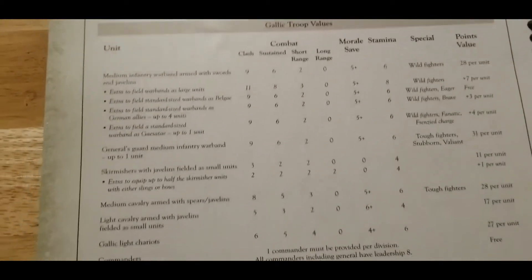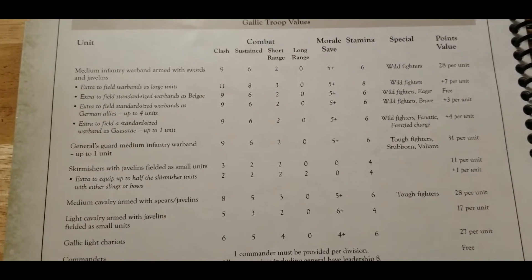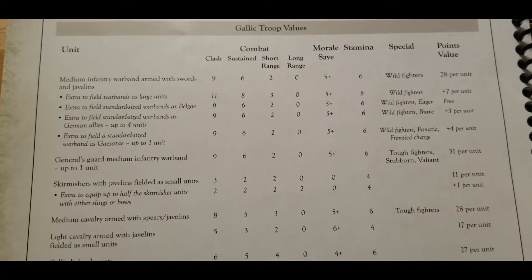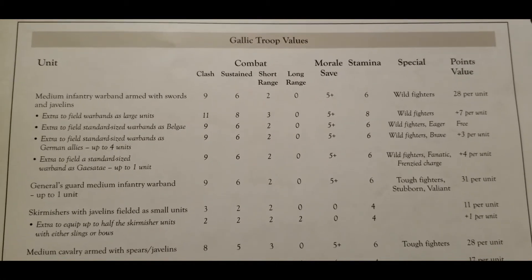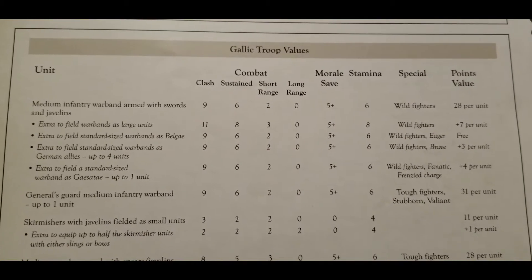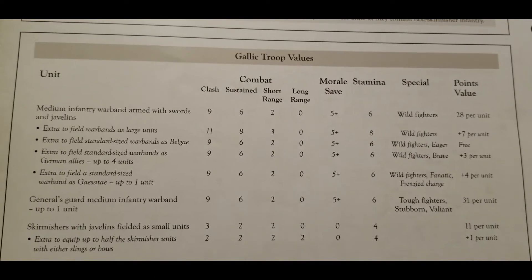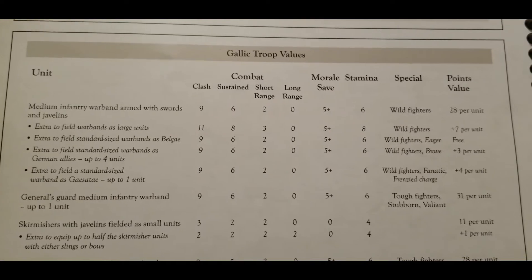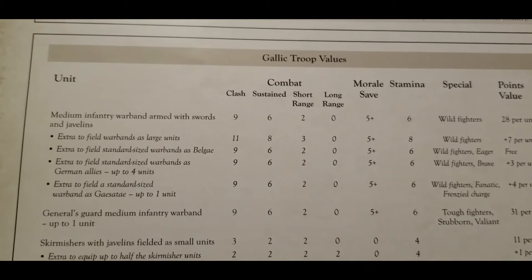Taking a look at the list — it's not very long and doesn't have a huge amount of diversity, but you don't really need it with the Gauls. It's just lots of crazy fighters. We start with the medium infantry warband with swords and javelins, which has a clash value of nine — a good bucket of dice — dropping down to six after that first turn, whereas typical Roman lists maintain a solid seven throughout.